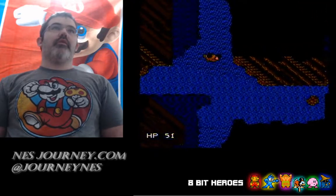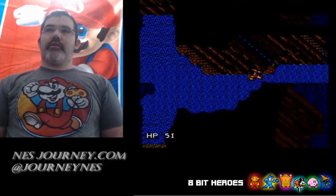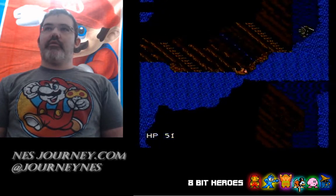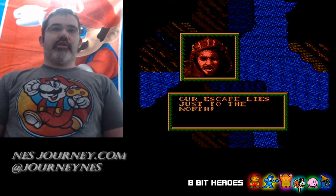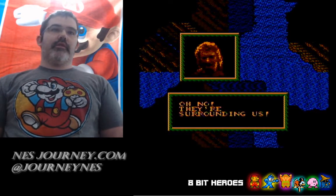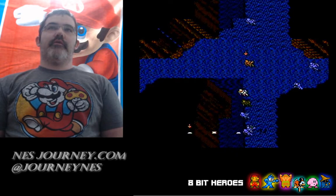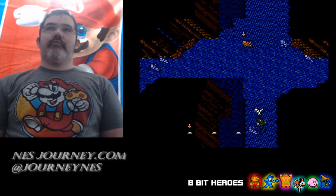Keep coming north - that's the end of the line, come this way. I played through this level one time just to kind of get an idea of what was going on. And then stuff like this comes up: 'Our escape lies just to the north.' Oh no, they've surrounded us - fight for your lives! Then you go into this weird mode where you try to kill all these soldiers.